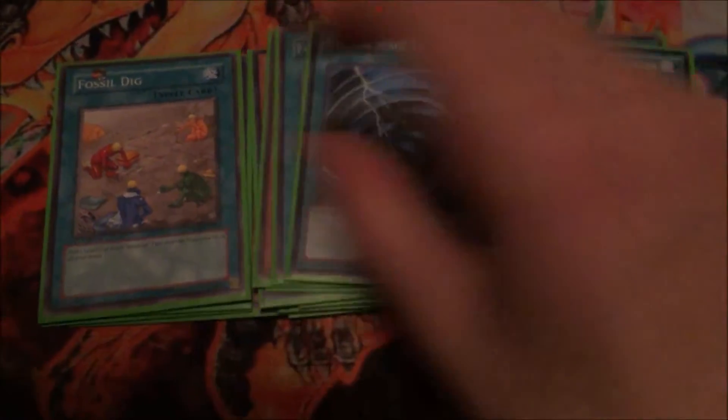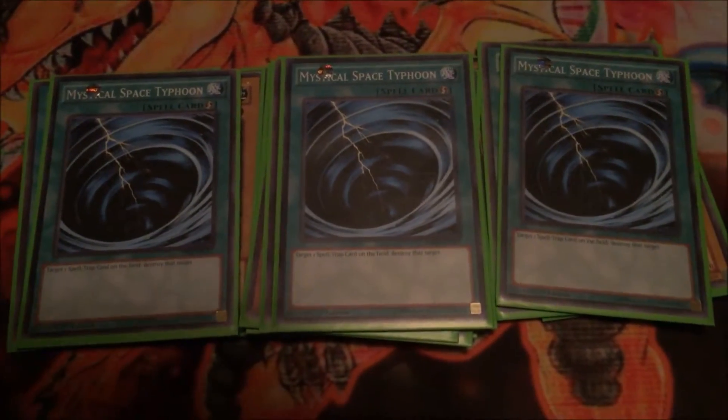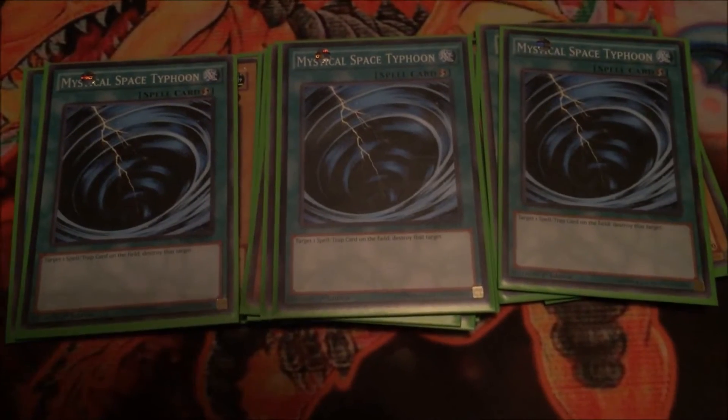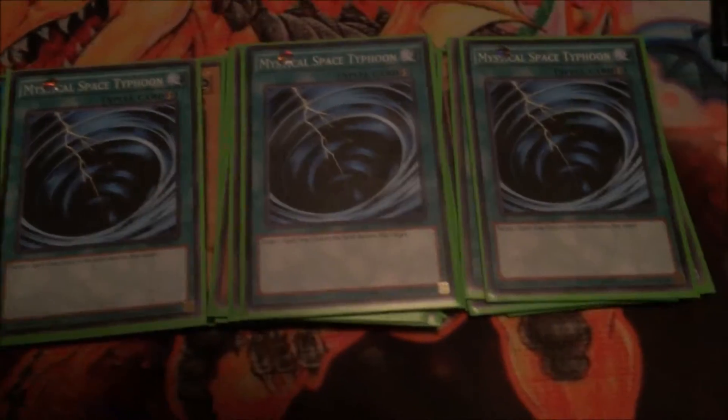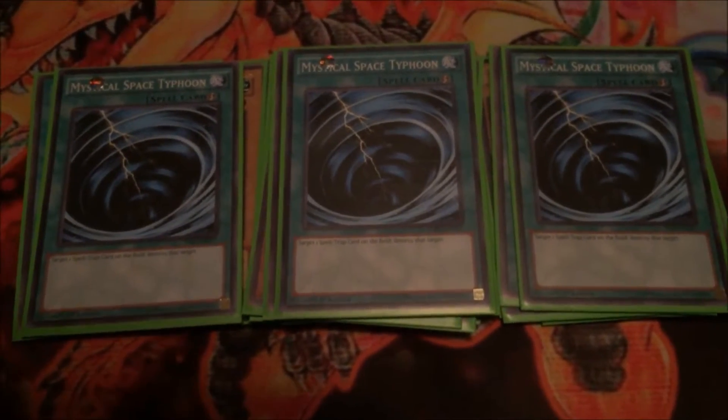Next, three Mystical Space Typhoon. I don't want to do Twin Twisters because most of the cards I do not want in the graveyard. And the back row kills this deck a lot. So the three Mystical Space Typhoon is a must in this deck.